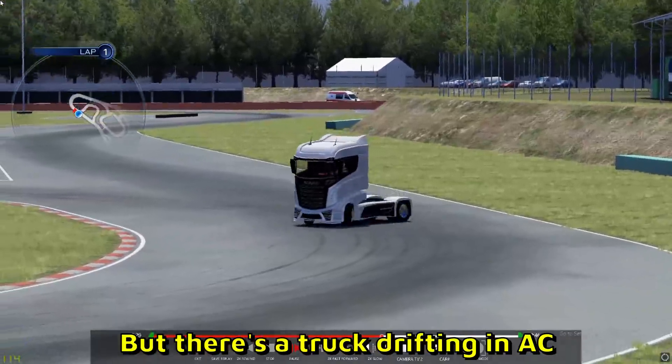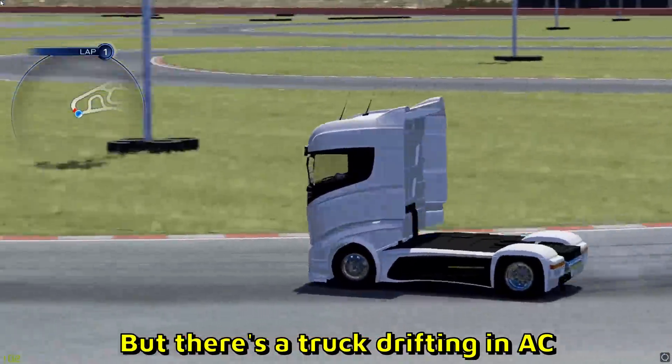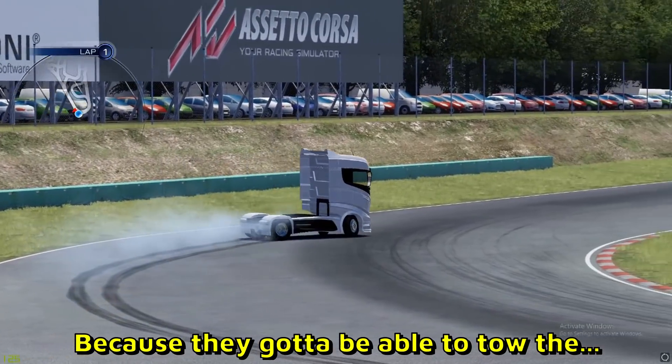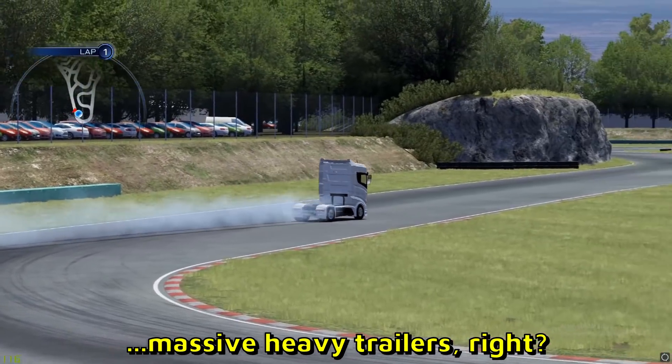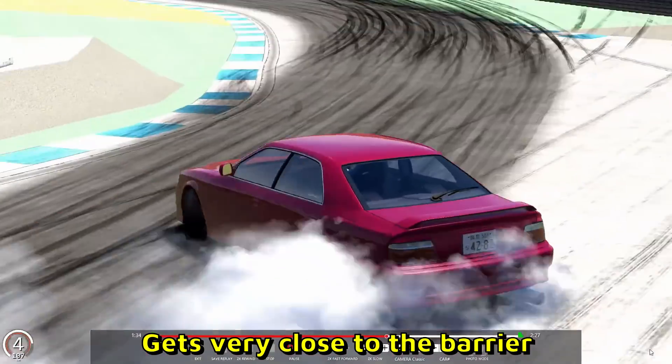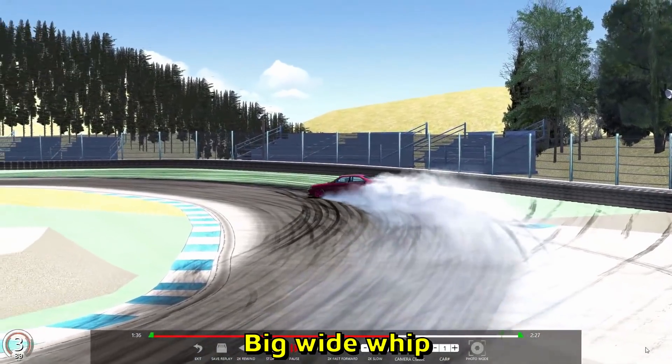I don't know why, but there is a truck drifting in Assetto Corsa. I know that these things have so much torque because they gotta be able to tow massive heavy trailers. And what's a compilation without an Ebisu jump as well — gets very close to the barrier, big wide whip.